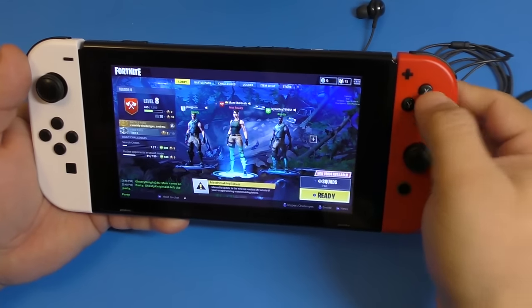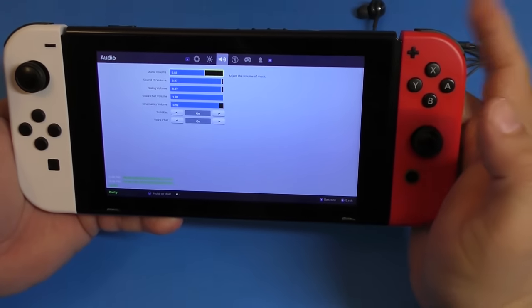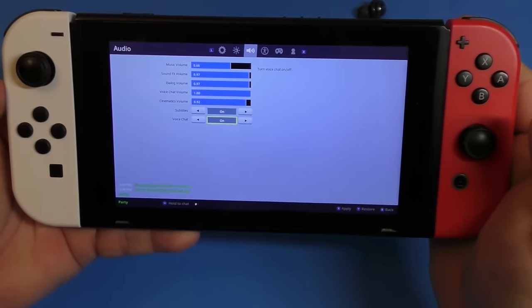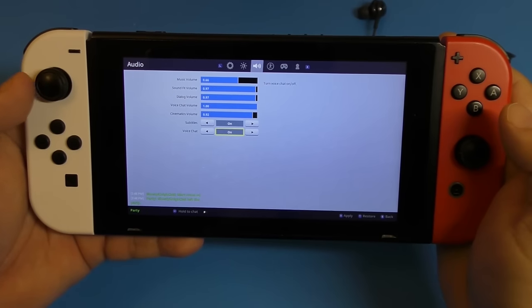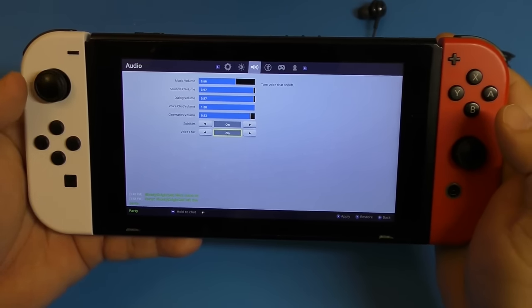So keep that in mind. If you press this button here and go to settings, you'll see voice chat is now available right there. If I'm not mistaken, that was not there before. You can turn it on or off depending on whether you want to hear or talk to people.